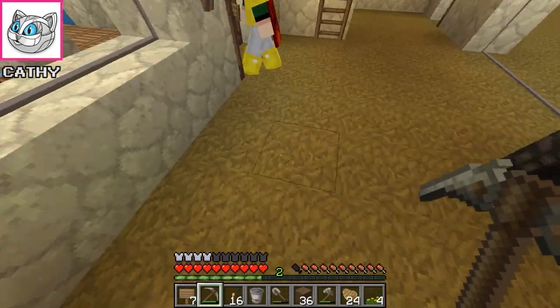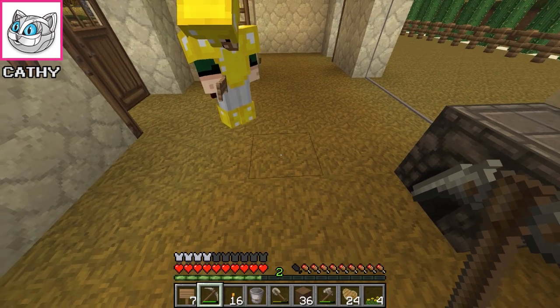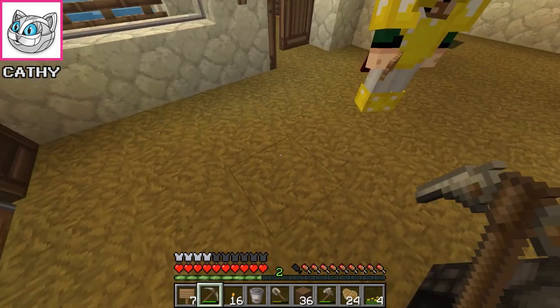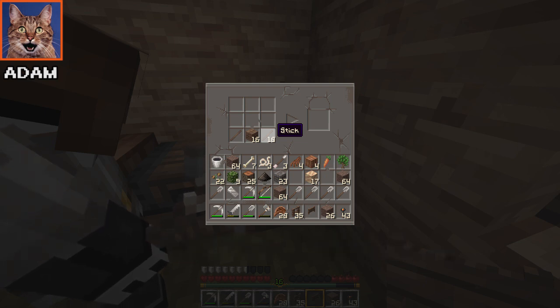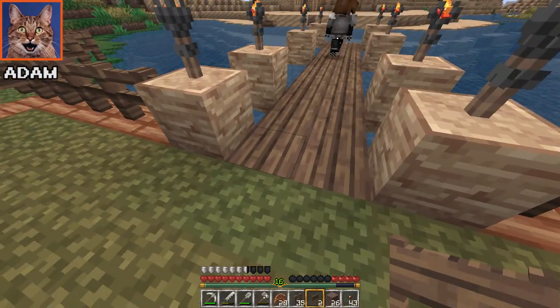We'll use the ground as our crafting table. You're gonna put two planks here, then two sticks here and two sticks here. Hold on — so there's six: one, two, three, four, five... I already looked it up; apparently I suck at explaining.